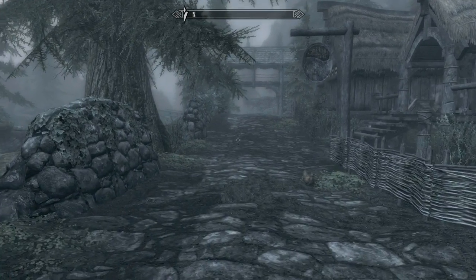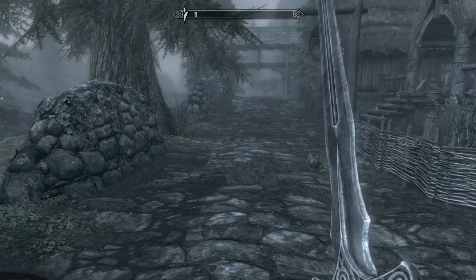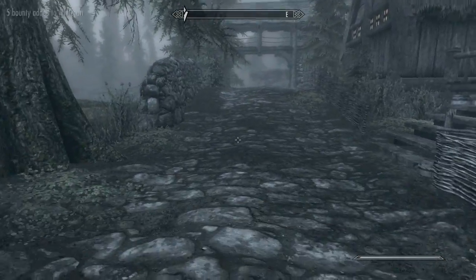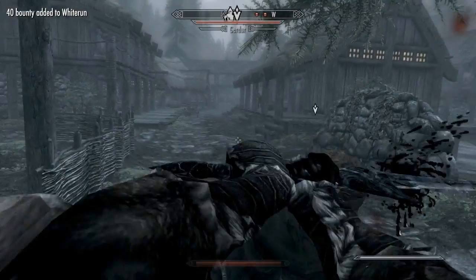Hit Q to exit out of there. Now I have my one-handed sword and shield equipped. Hitting 1 does this. I did that before by mistake — everybody gets pissed if you kill the chicken.